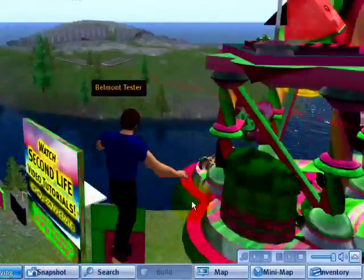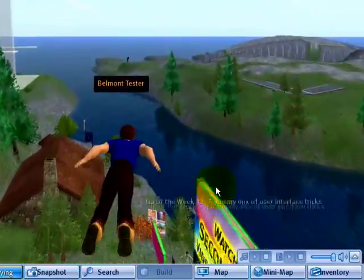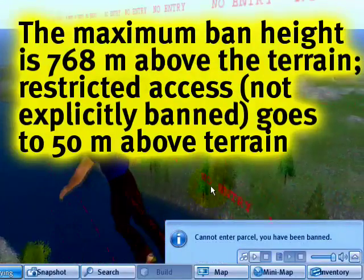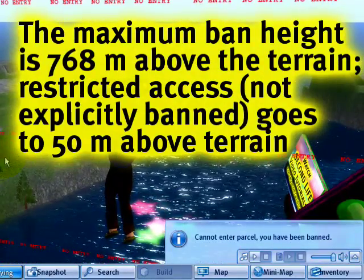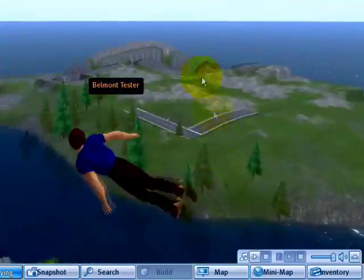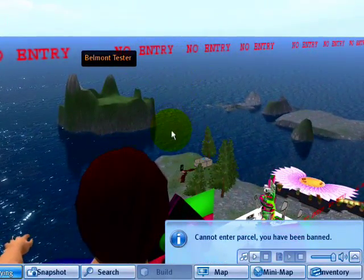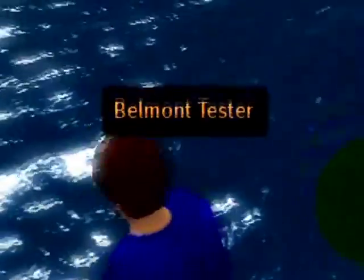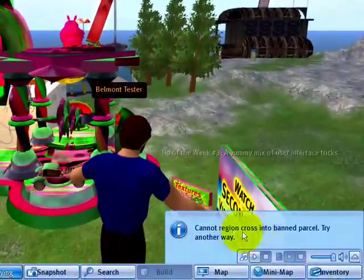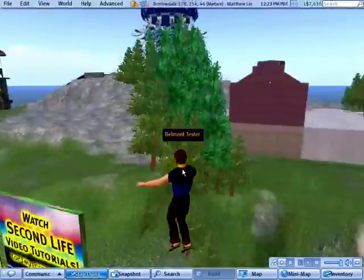Another good thing to know — if your parcel is at the edge of a region, when someone is banned from it, they will not see the banned lines if they try to cross in from the region's edge. They will see it if they're in the same region. Right now I'm in Grasmere, so these red lines are popping up to tell me that Belmont Tester has been banned — no entry. But if I go around to the edge, it says cannot region cross into banned parcel. There are no lines there because I'm not in the region, but I'm still banned.